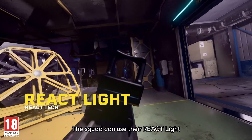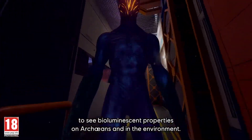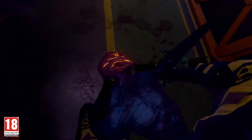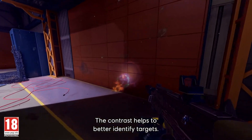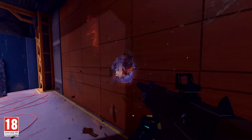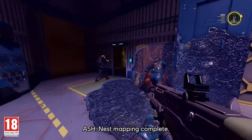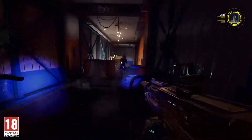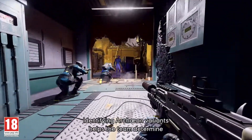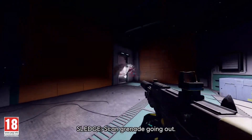The squad can use their REACT light to see bioluminescent properties in Archaeans and in the environment. The contrast helps to better identify targets. Nest mapping complete — a scientist just gave me the thumbs up. Identifying Archaean variants helps the team determine the best approach to take them out.